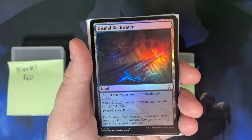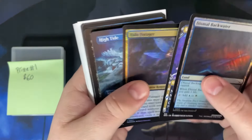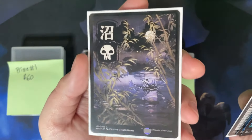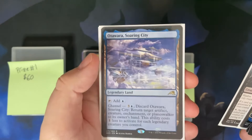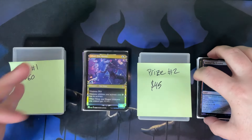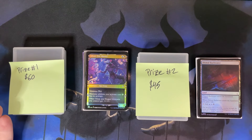For second place: a foil Dismal Backwater, another Silverquill Master non-foil, a foil Halo Forager, High Tide, Diabolic Tutor, Counterspell, Profane Tutor, another Japanese land but not foil, Shipwreck Marsh, a regular Kaito Shizuki, Dauthi Voidwalker, and an Otowara and another Satoru Umezawa. To enter, all you gotta do is be subscribed, because what I do is look at my subscribers, look at their names, put them all on a wheel, spin the wheel, and that's how I pick who wins.